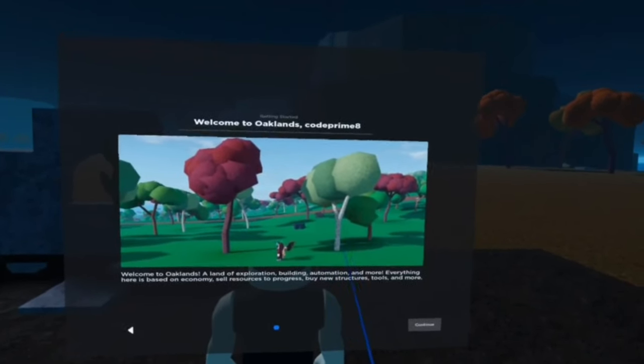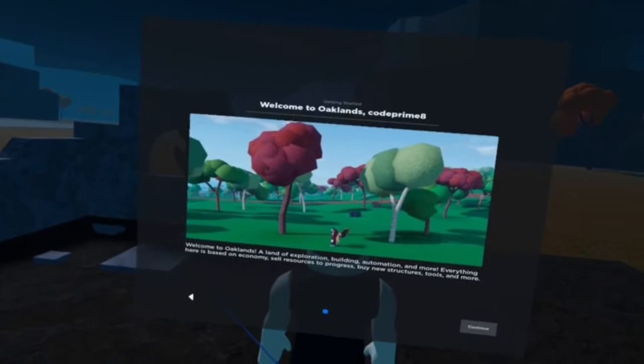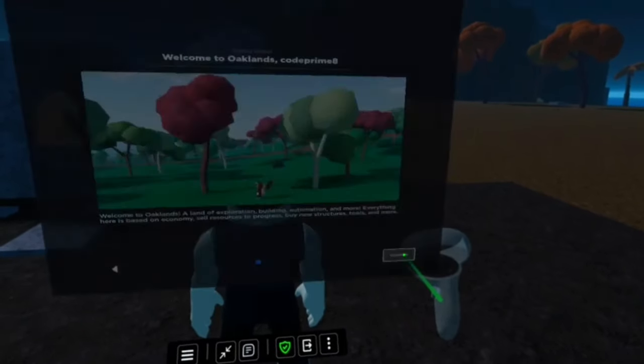Welcome to Oaklands — a land of exploration and building and automation and more. Everything here is based on economy. Sell resources to progress. Buy new structures, tools, and more. Continue.